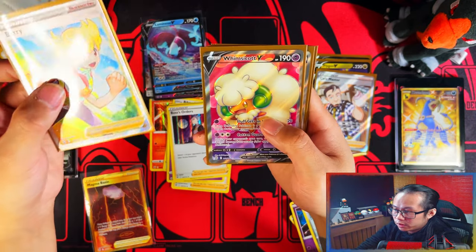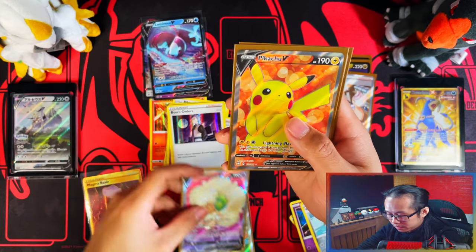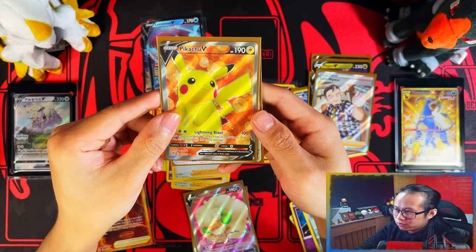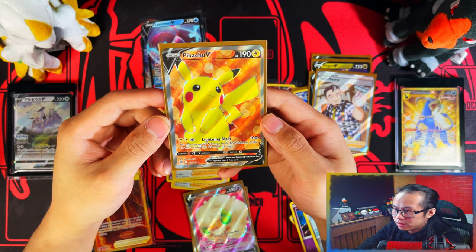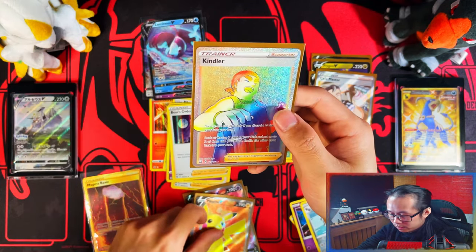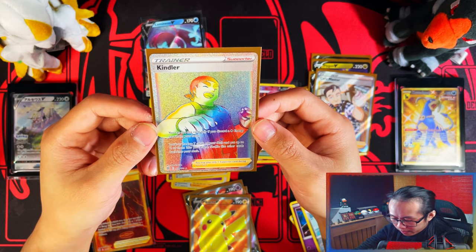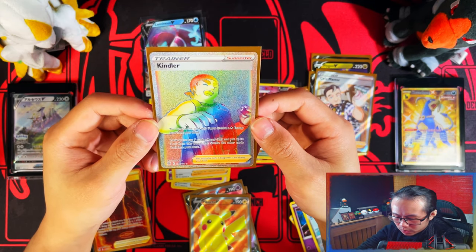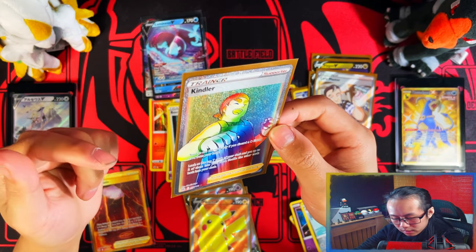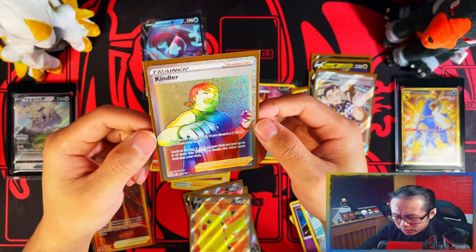Full art Barry, full art Whimsicott V, and a really really cute Pikachu full art - this Pikachu is really really nice. And then we have a rainbow rare Kindler! This box, rarity and pull wise, I think has been the best one. In terms of Pokemon - yeah, maybe not that bad.